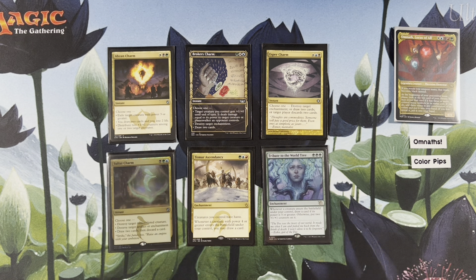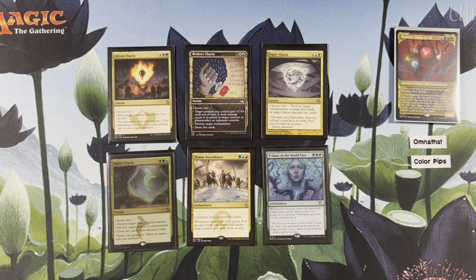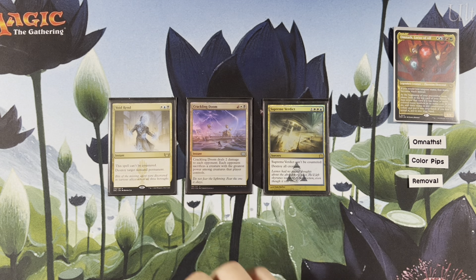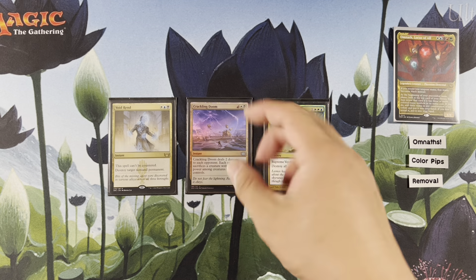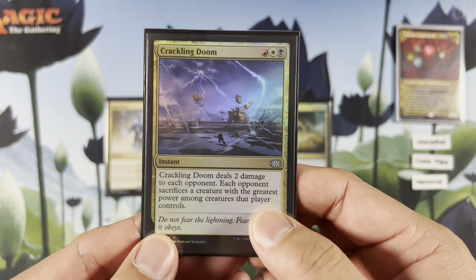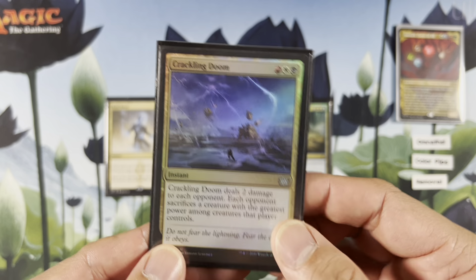Our deck is a little bit base green because Omnath starts off as green and every Omnath has green in it, so this is a decent fit. We have color pip removal — removals that satisfy the color pips: Void Rend, Crackling Doom, Supreme Verdict, destroy any non-land permanent. This one is not used very often but I do like it — deals 2 damage to each opponent and each opponent sacrifices a creature with the greatest power among creatures they control.